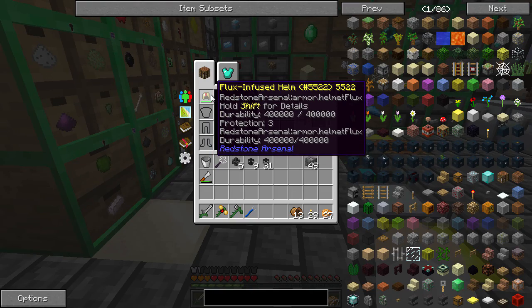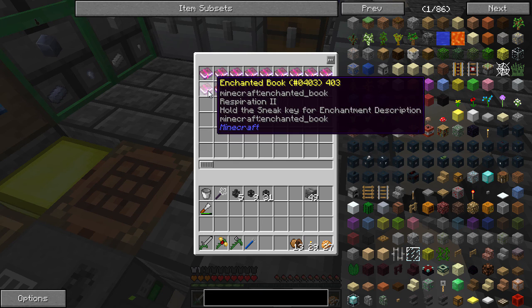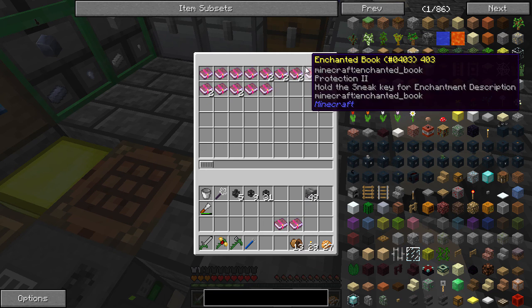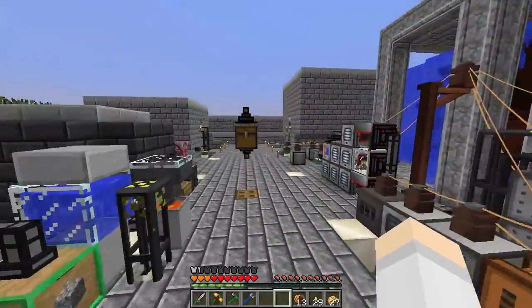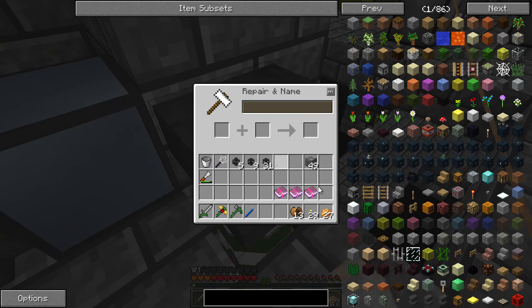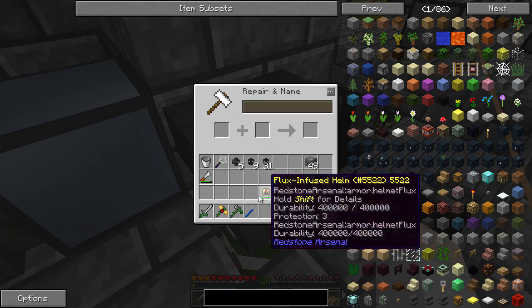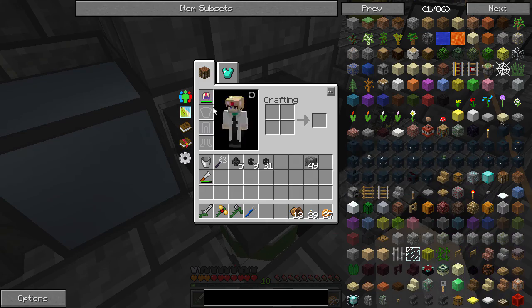So we have a flux infused helm and we should be able to put like protection or something on this. So let's find ourselves a nice protection three. Is there a protection four? I can never remember. Blast protection? No, that's fine. So I have a thingy up here because we need levels of course. There's another protection three. Oh yeah, okay. Protection four. Is protection five a thing? I don't remember. So this should be able to put this on here. Sweet, cool. So there is protection four. Perfect.